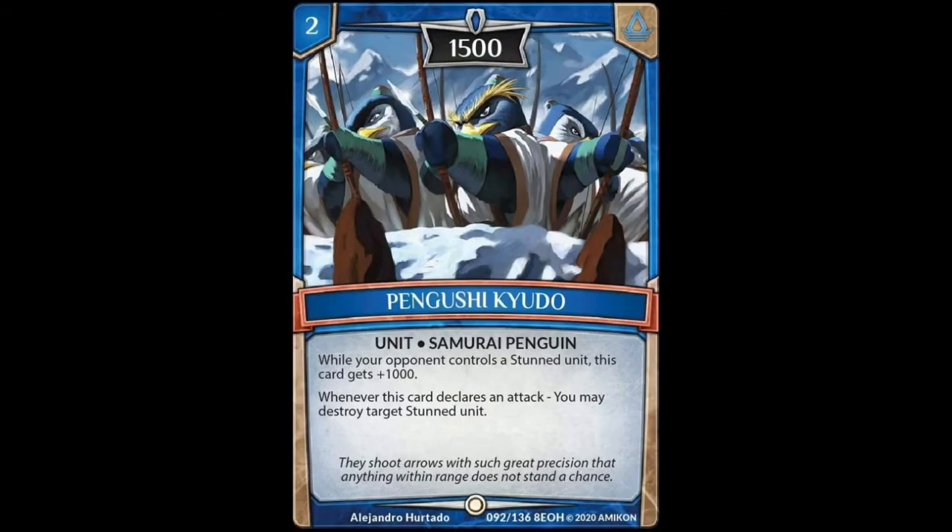Next up, we've got Pengushi Kaiudo. It's a 2-cost unit, 1,500 power, Samurai Penguin. While your opponent controls a stun unit, this card gets plus 1,000. Whenever this card declares an attack, you may destroy target's stun unit. 2-cost 1,500 power is right where it needs to be. Getting the additional 1,000 is a bonus — you're most likely going to have stunned things on your opponent's side. Being able to get rid of any stunned target is kind of nice, though it is conditional. Maybe 1-of is warranted since a 2-drop for 1,500 isn't terrible.